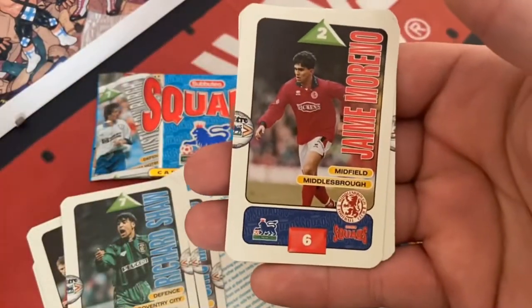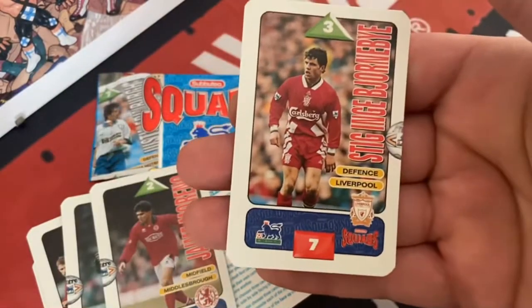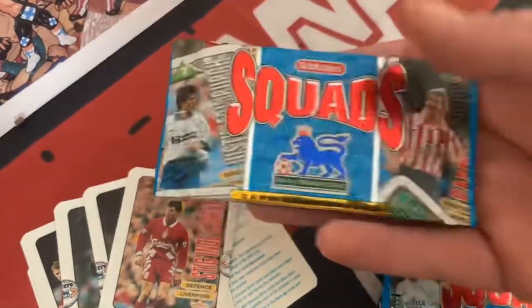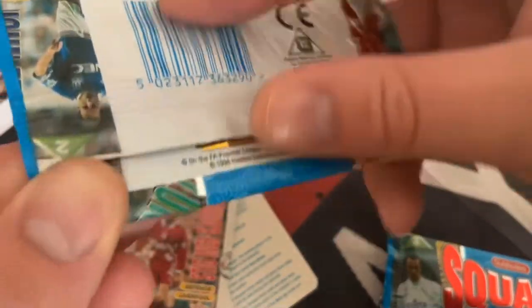Coventry legend Richard Shaw, Jamie Moreno — obviously these aren't world superstars. Stig Inge Bjørnebye — wow, I totally forgot about him. But look at the football kits — that spells 1990s and I absolutely love that. Anyway, next packet, here we go.